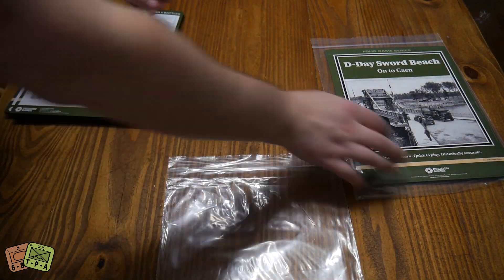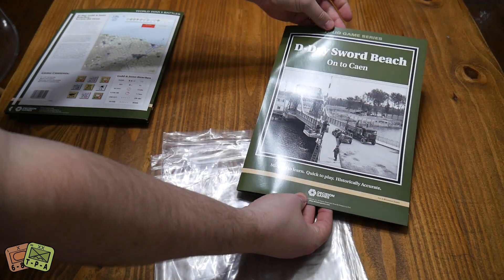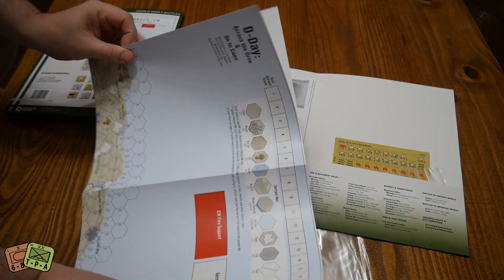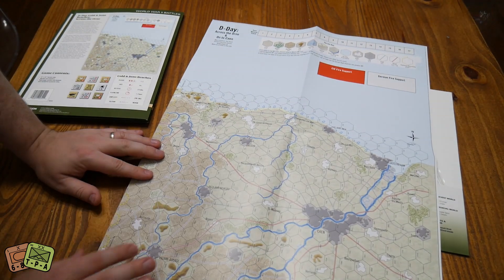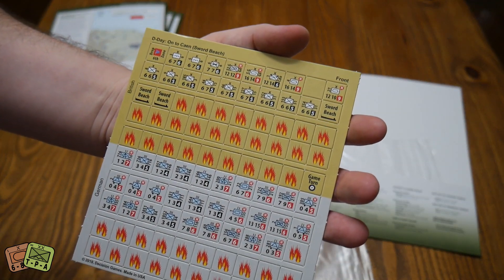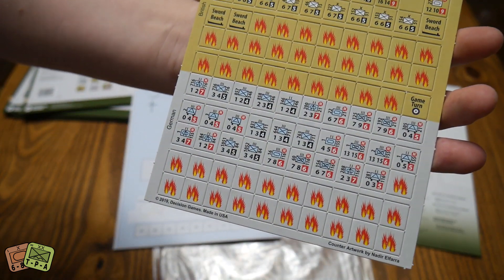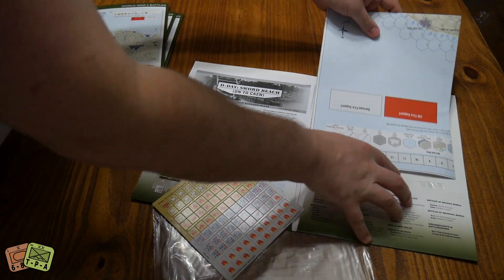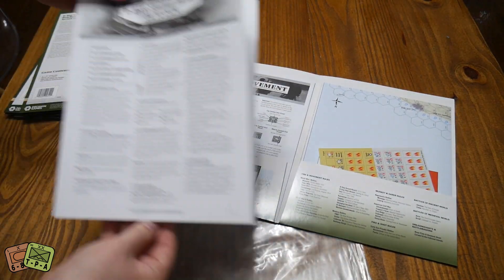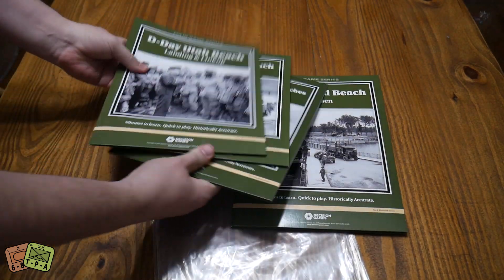And the last one is Sword Beach. It is the same map. We do get a new set of counters for the British — the 6th Airborne Drop Zone, doing all of that with the 6th Paras. There are a lot more Germans on this one as well. Same Fire and Movement rules, with the special rules condensed to four pages.